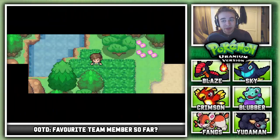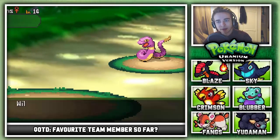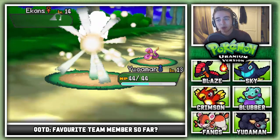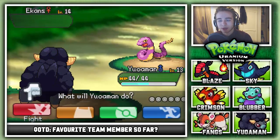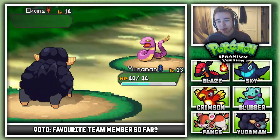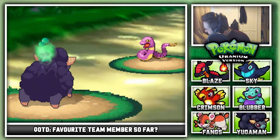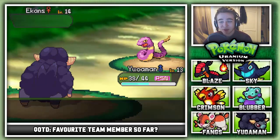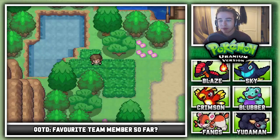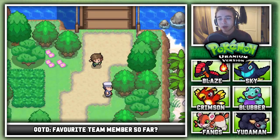This looks like the way to the next town, but obviously we need to beat the gym first. I run into a poison type wild Pokemon I can't beat with my dark and fighting type. I can't even escape! I eventually run away but the poison is annoying.